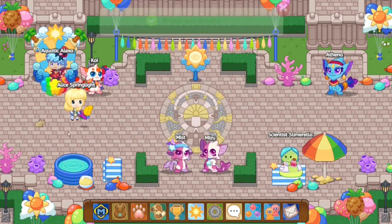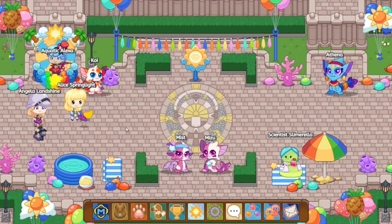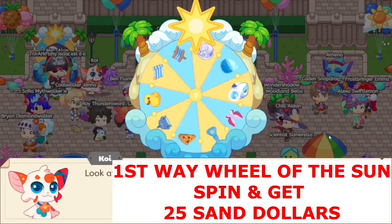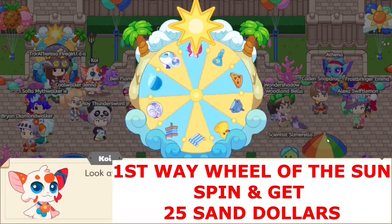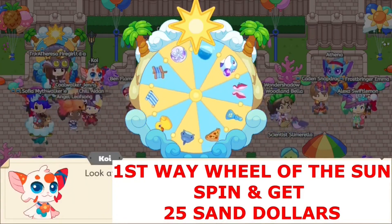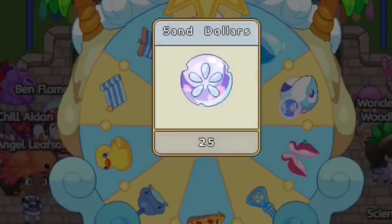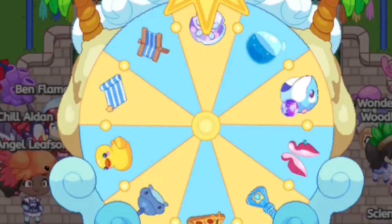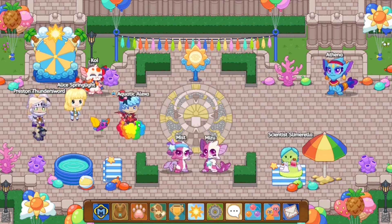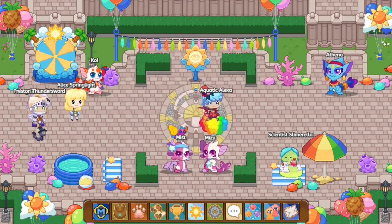That spin didn't go well, so let me just show you guys the clip where I did get sand dollars. Even Mira moved over from the swimming pool and is under an umbrella — it's starting to reach peak summer where I live, really hot like 40 to 45 degrees. Anyway, here you can see we landed on the sand dollars and we got twenty-five of them. Twenty-five sand dollars is not too bad — you could buy a fair bit of items from Athena.